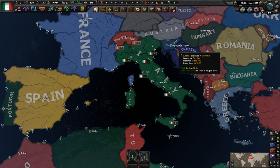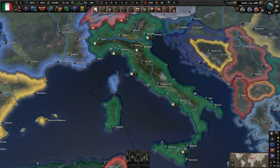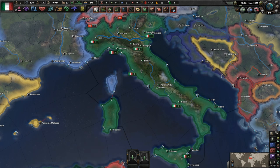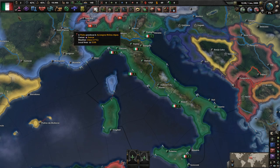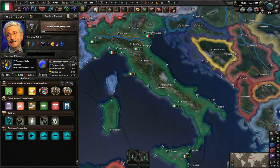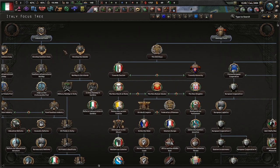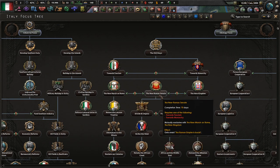Hello everybody, welcome to a brand new let's play series. I've been Hotscone, and today we are going to be going back into the Millennium Dawn mod — it's been actually a few months since we last played it, so I believe there's been some updates. What we're going to be doing today is we're going to be going down the Italian focus tree and we're going to become the Roman Senate.